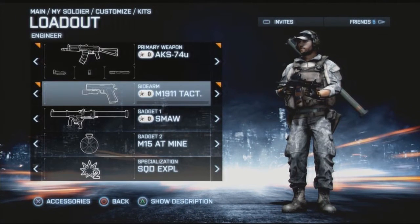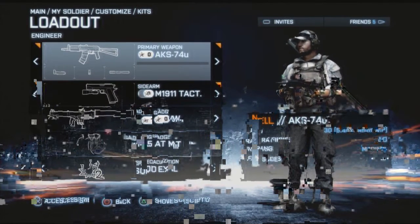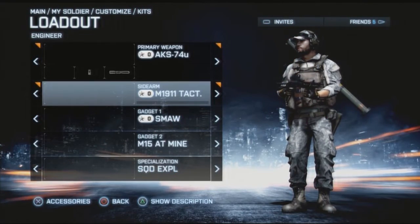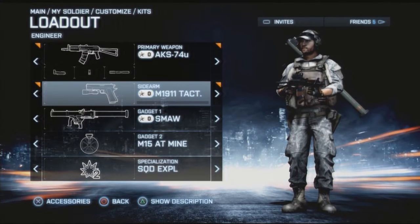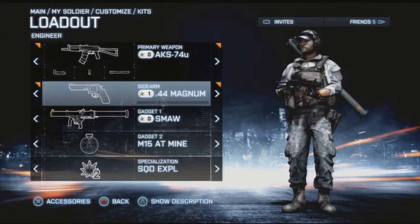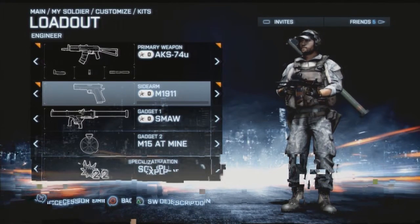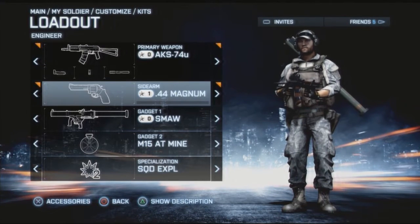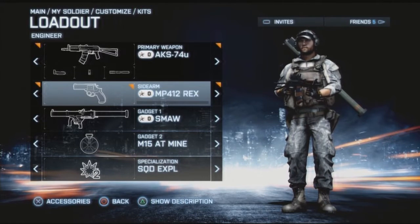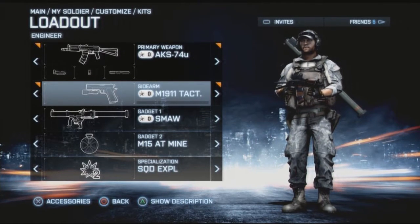For the class I prefer to use the M1911 Tactical rather than with a suppressor, since I'm already using the foregrip and heavy barrel. If you want you can put the suppressor on instead. If you don't have the M1911 Tactical - and I know a lot of people don't - what I used to run around with was the .44 Magnum. I recommend the .44 Magnum for anyone who doesn't have the M1911 yet. It's a great gun, it's a two-shot kill. The M1911 has a higher fire rate than the Magnum but they're both really good.